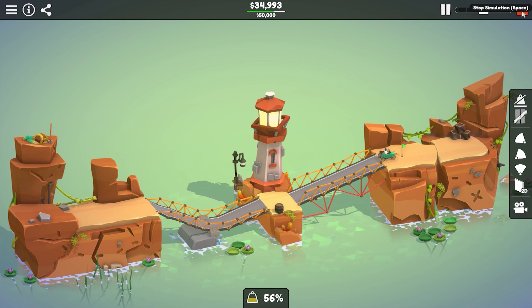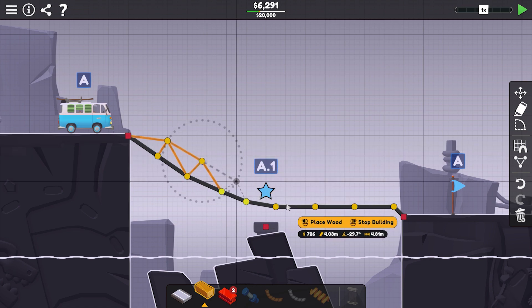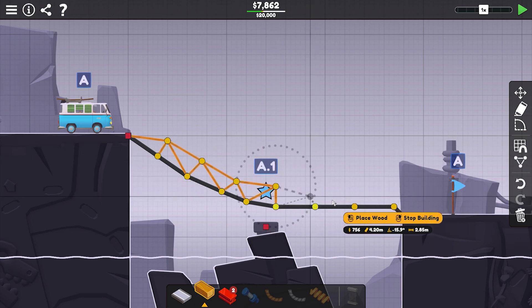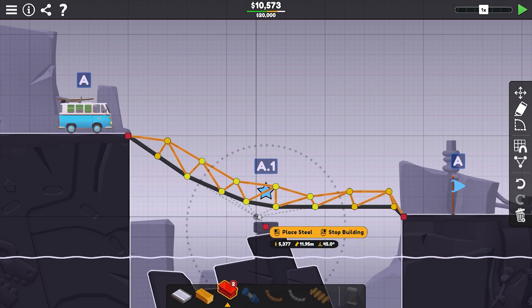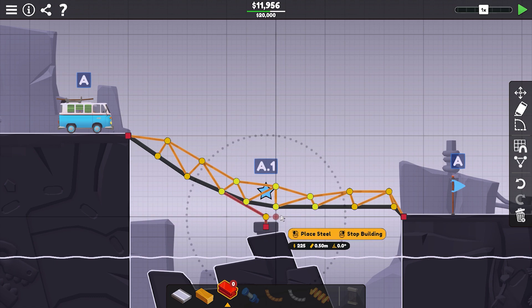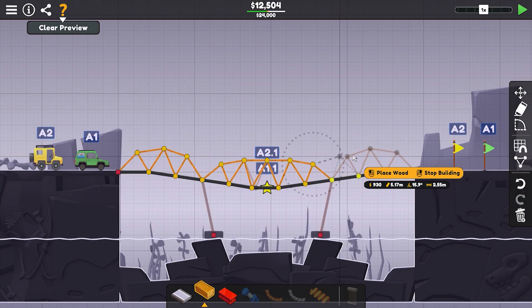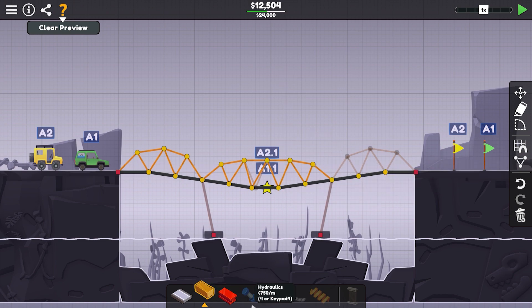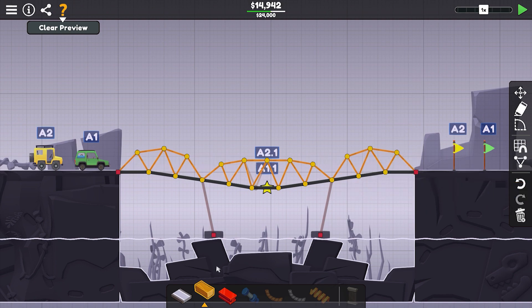Before we jump into the nitty gritty, let's have a quick rundown of what we're dealing with here. Polybridge 3 is a physics-based puzzle game that tests your engineering skills and structural ingenuity in building bridges. Acting as the master designer in charge of building these mega structures, your goal is to help the vehicles cross to the other side by building sturdy bridges. It's that simple. However, as simple as it sounds,